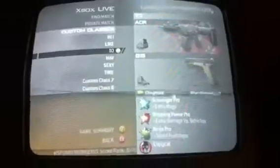ACR with Holographic, J18 with Red Dot, Claymore Stones, Going to Pro, Stopping Bar Pro, and Ninja. Those are going to be the perks for all of the classes, I think.